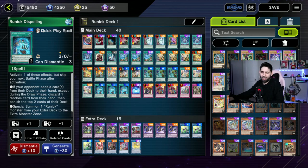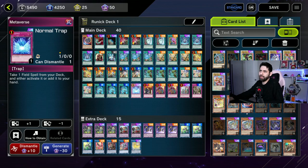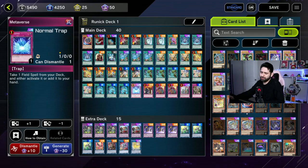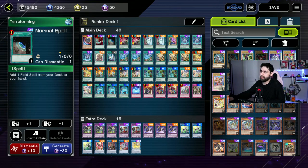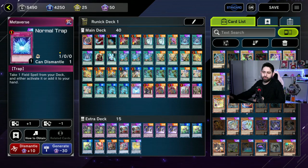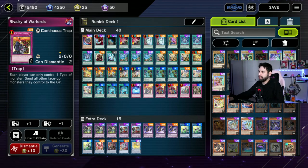Next we have Metaverse. I have considered removing it, maybe for another There Can Only Be One. I'm leaving it for now — it's been helpful when you don't get a Terraforming or a Runic Fountain on your first turn. It's just another copy of Runic Fountain really, as long as it doesn't get negated.